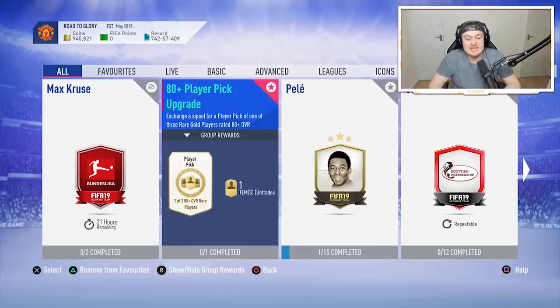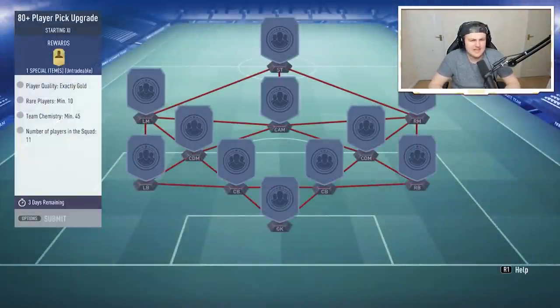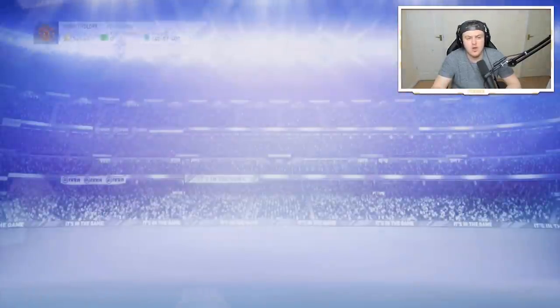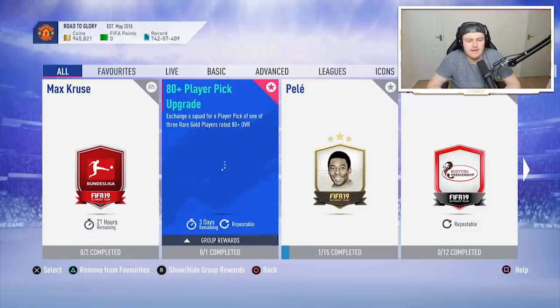EA just dropped a brand new SBC — it is the 80 plus player pick upgrade. I'm not entirely sure if we've seen this in the game yet or not. We get an 80 plus player pick, all players inside are 80 plus, and it requires a team of 10 rare gold and 1 non-rare gold, though you can use 11 rare gold if you want — minimum 10 rare gold. They all have to be gold with 45 chemistry, and you get a player pick of one of 3 rare gold players, all rated 80 or above.